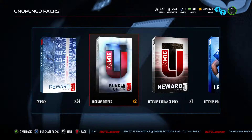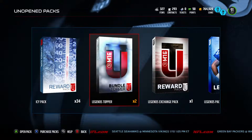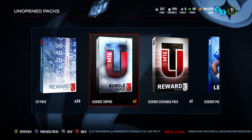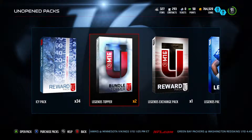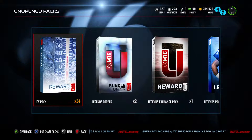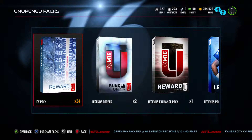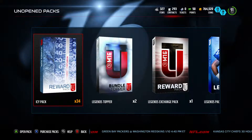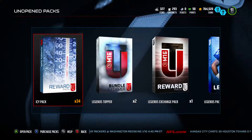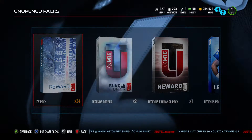These Legend Toppers come with two of the Charles Woodson collectibles for the Charles Woodson Playoff Legends set. But in this video, we're going to be opening up these Icy Packs. We had a bunch of those Ultimate Freeze Badge collectibles, team collectibles, left over, and we just put them in the Shoaling Snow set. Hopefully we can get a good Quicksilp Ball. So let's open these bad boys up.